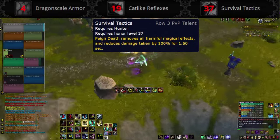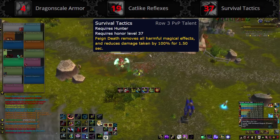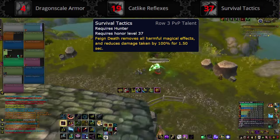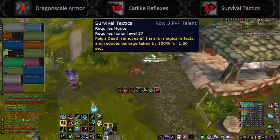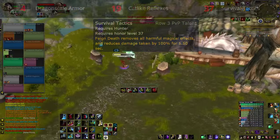Survival Tactics causes Feigned Death to remove all harmful magical effects and reduce your damage taken by 100% for a second and a half. That damage reduction doesn't last that long, but if well timed it could make you immune to the nastiest Chaos Bolt on the planet.